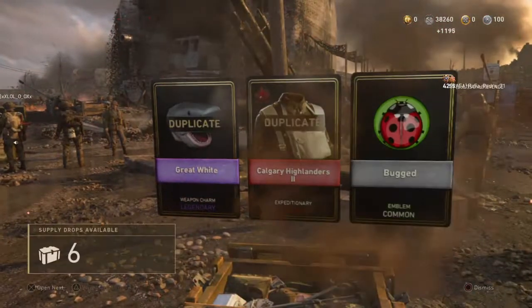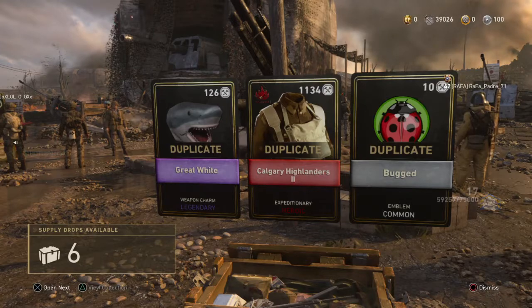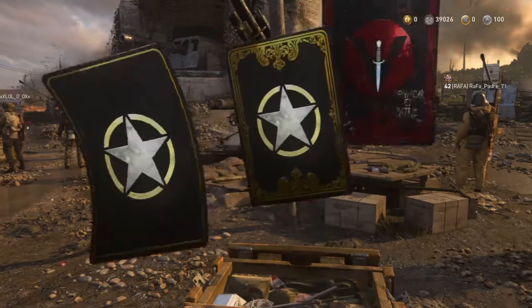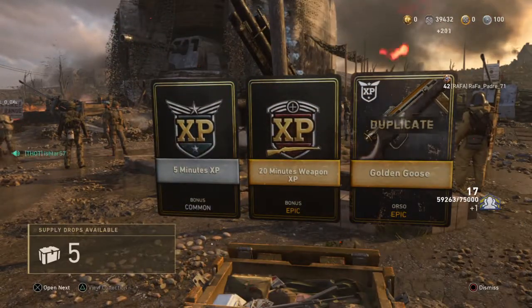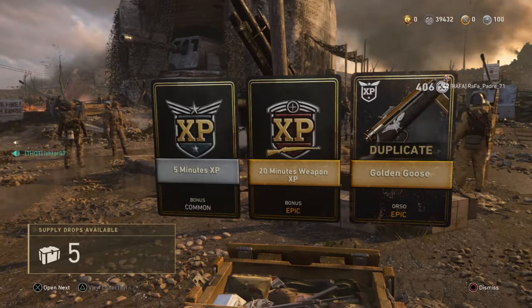First one's got heroic in it — Calgary Highlanders 2, worth 1100, that'll do nicely for a first. Not bad, not bad. Epic also — 20 minutes weapon XP will be good.